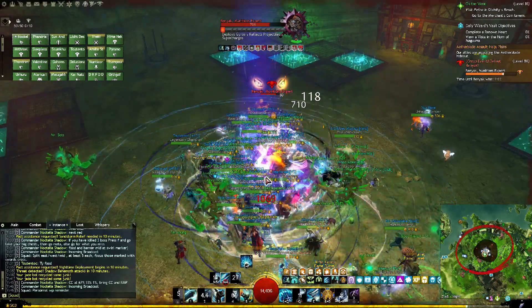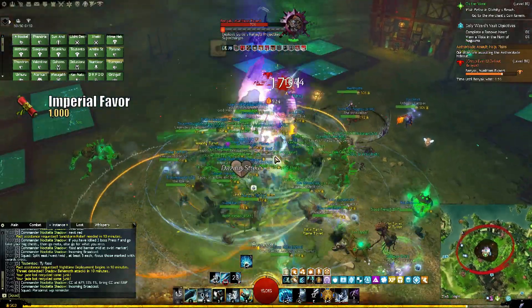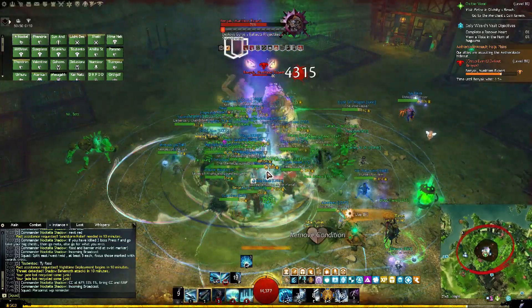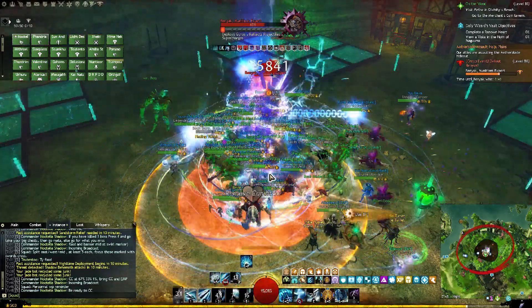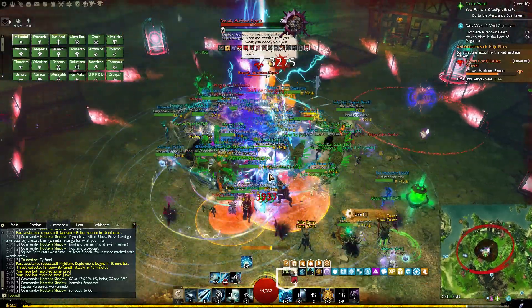This is especially true for the precursors we are looking at. They require 1000 Imperial Favors each as well as 50 Spirit Shards. Let's take a look at how you can obtain these efficiently and, if you don't have a stockpile of the materials, how you can farm for the rest of them — so you can start making and selling precursors regardless of your current situation.